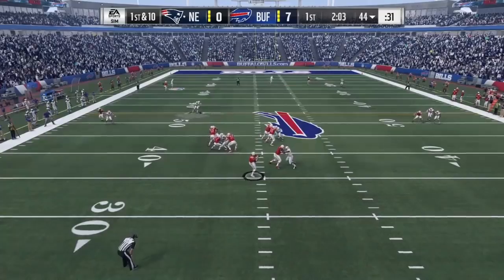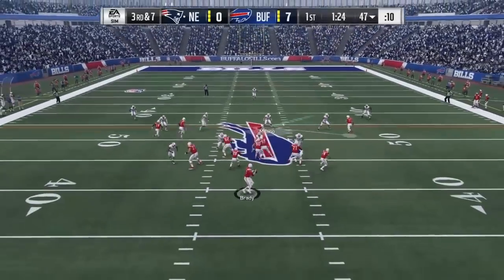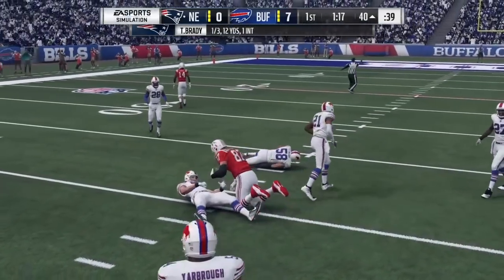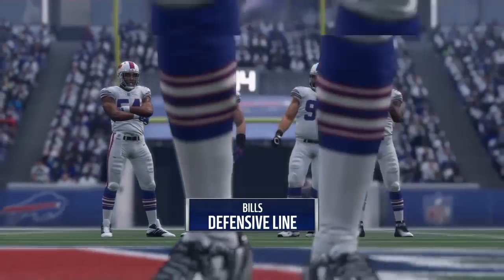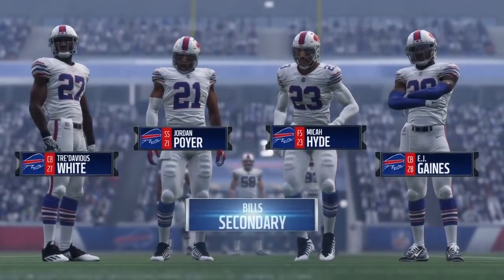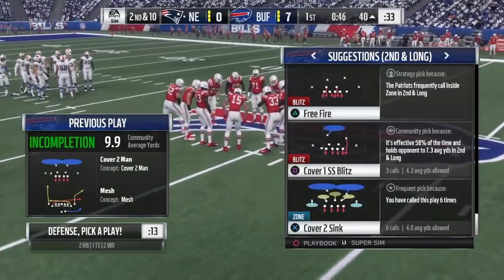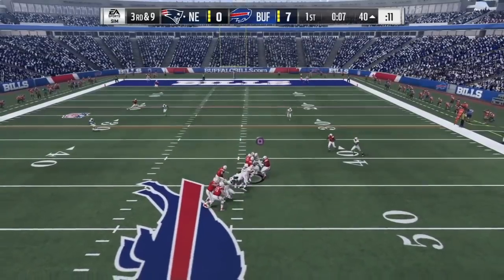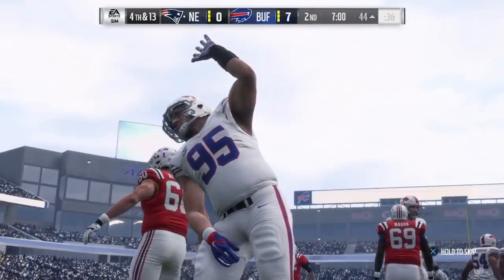He's going long. EJ Gaines with nice coverage. Oh, Gronk took that away from Milano. Here's the Bills starting defense — pretty good line, same as last time, except the linebacking core has changed. Milano is starting at middle linebacker and Trent Murphy at right linebacker. The SWAT team is the same as last time, already making plays. And it looks like a sack for the Bills defense — Kyle Williams in for the sack. It's 4th and 13 going into the second quarter. Bills lead 7-0.